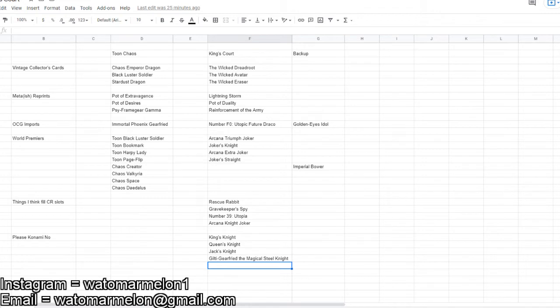For the world premieres, this is where the sets really diverge. There's only one clear archetype in King's Court, whereas there are two clear archetypes in Toon Chaos — Toons and Chaos. For the playing card archetype, I think Arcana Triumph Joker, which is the boss monster, is going to be probably a collector rare — I'd be very surprised if that was not one. I think Joker's Knight is certainly going to be a collector rare, and the extra deck monster, Arcana Extra Joker, will also be a collector rare. I was a little bit torn between Joker Straight and Imperial Bower. I think this is going to be one of the lower-end collector rares — maybe both of them get it. The highest probability one I think is Joker Straight, but Imperial Bower would not be surprising either.